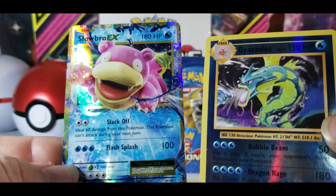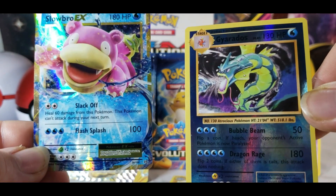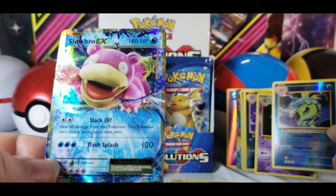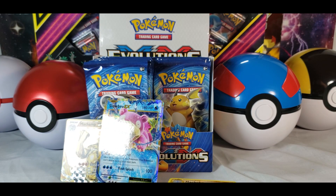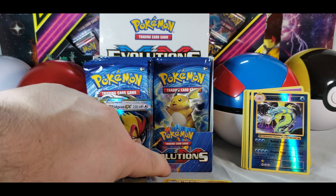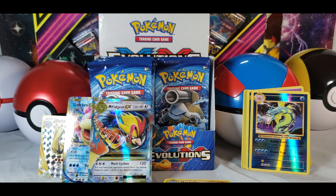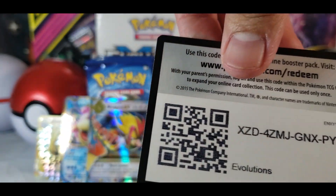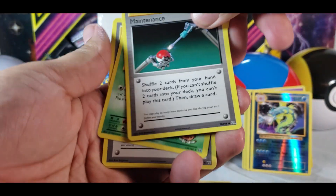Machop — oh, Slowbro EX! And a reverse holo Gyarados — so that's actually pretty cool. Even though it's not the Mega version, we have an EX Slowbro, that's amazing! I'm digging these packs. The other one was Mega Pidgeot — so that's pretty cool. We also have golden Machamp. I wonder if they brought all the Megas from Kanto. There's less than 90 cards in this particular set, so it's actually a fun one to pull around in.